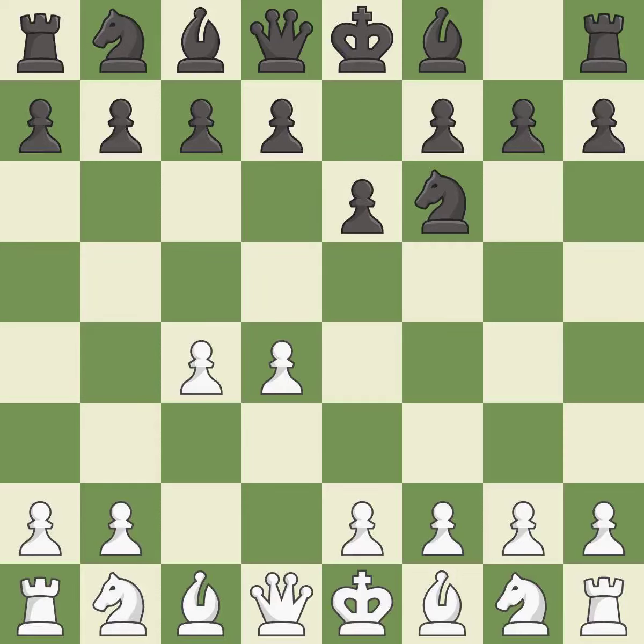E6 opens up a line for the dark-squared bishop and prepares to castle quickly, while preparing to push a pawn to D5 and recapture with a pawn if captured. Nf3 develops toward the center, putting pressure on the E5 square and adding another defender to the D4 pawn. The Queen's Indian Defense prepares to fianchetto the light-squared bishop on B7, where it will have influence on the long diagonal.